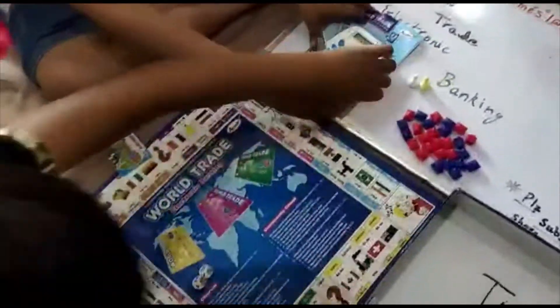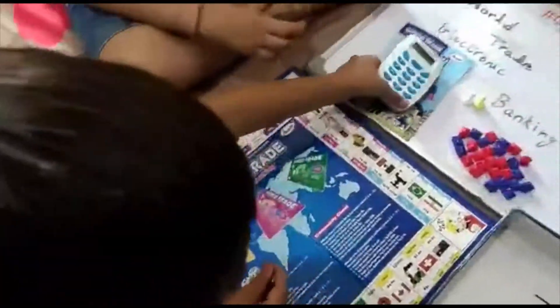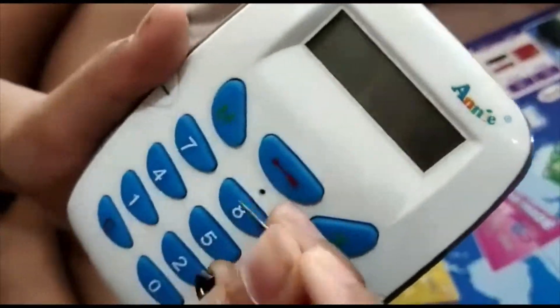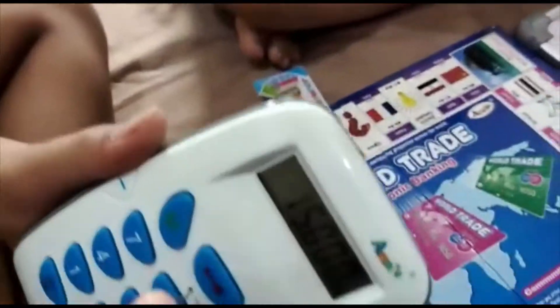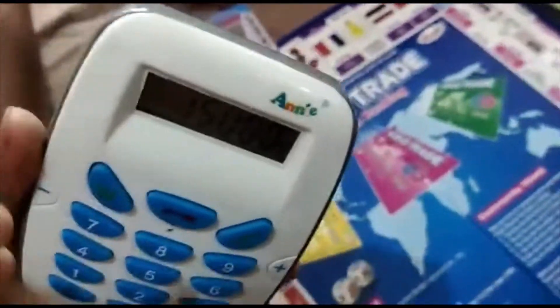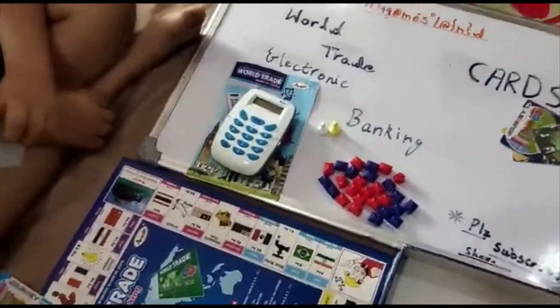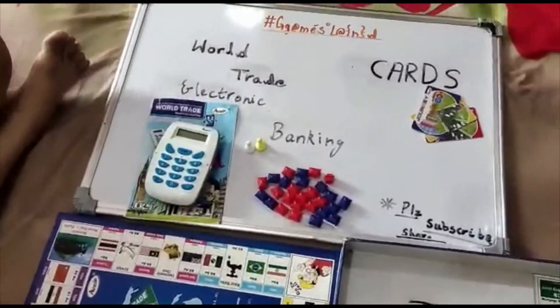Now let's start. We have a safety pin — when we are playing the game, we have to reset our cards. We just put the safety pin in between like this. It will reset and all the cards will get 15 million dollars. And in this machine we have to put cells to operate it.